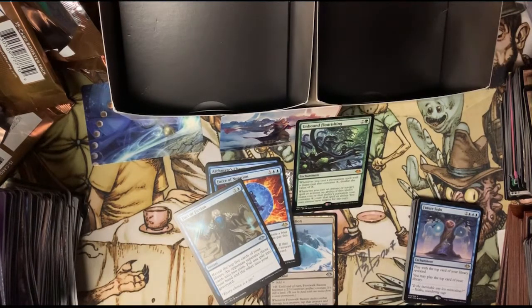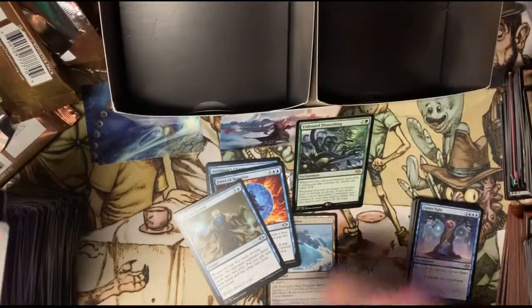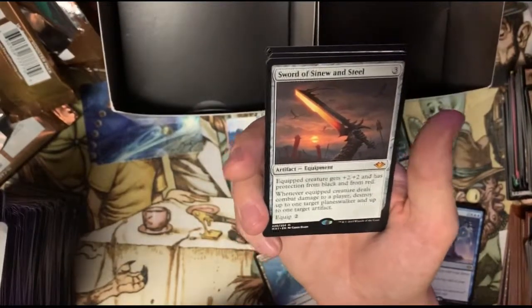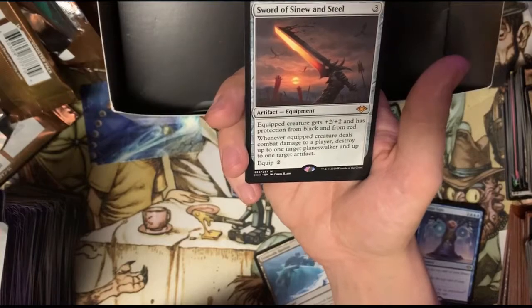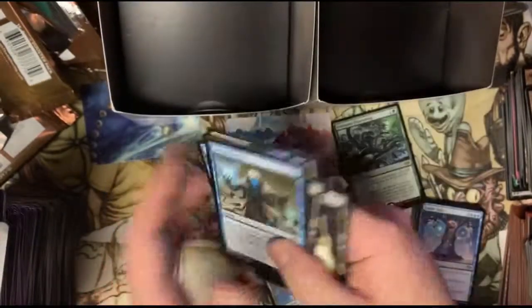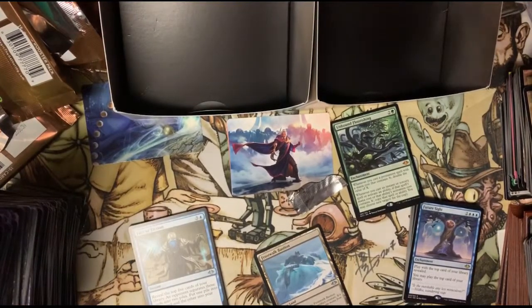Our foil rare was pretty bad, but I don't know — it was cool, guys. I like the set. I'm gonna look at all the commons and uncommons and see how we did here, but it looks good. We got the First Sliver, we can add that — we got some stuff for our commander deck. We got Serra and a Sword — the Sword of Sinew and Steel can deal damage to a player, destroy up to one target planeswalker and up to one target artifact, so really good card there. And then we got the Prismatic Vista — that's a nice one for sure. That's gonna do it — do the liking, do the subscribing, comment, let me know if you've opened a box and how it went. See you guys in the next video, peace!